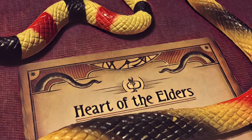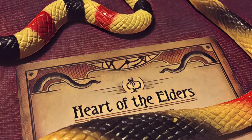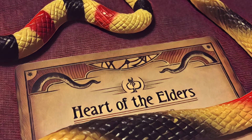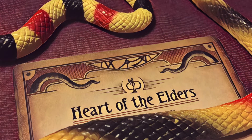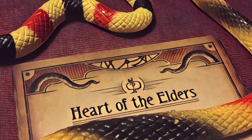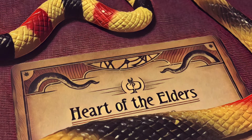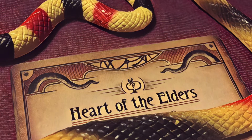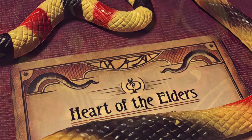Among the new encounter cards in the pack, there are a few that are used in both parts, some that are only used in Part A, and some that are only used in Part B. You'll play through Heart of the Elders Part A, and then once it's completed you'll proceed on to Part B. There's a rule that you're not permitted to spend experience to change your deck between Part A and Part B — you do earn experience in Part A, you just have to wait until after you finish Part B to spend it.